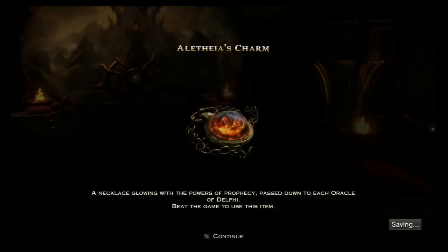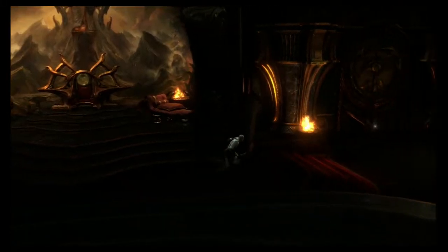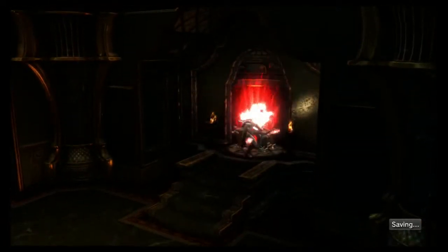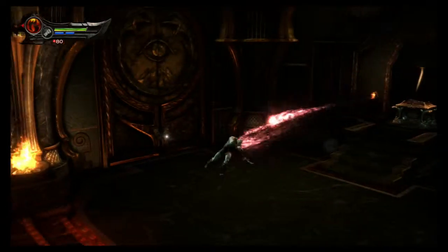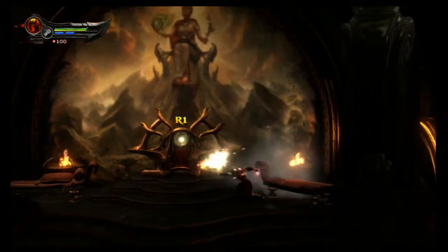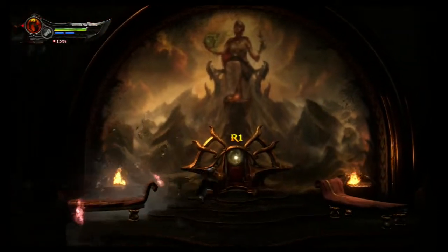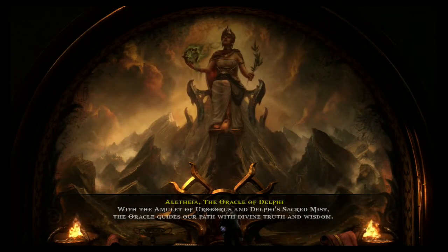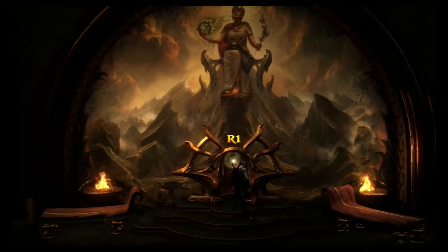Aletheia's Charm - a necklace glowing with the powers of prophecy, passed down to each Oracle of Delphi. Beat the game to use this item. Shucks. Aletheia, the Oracle of Delphi, with the Amulet of Euroburus and Delphi's Sacred Mist - the Oracle guides our path with divine truth and wisdom.